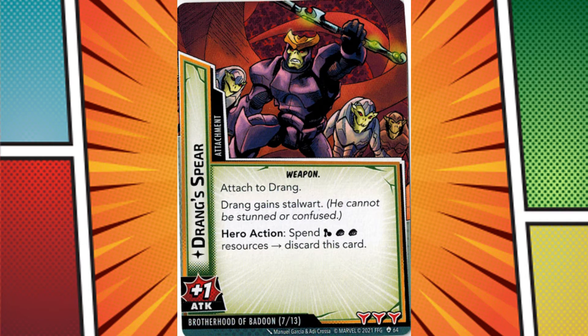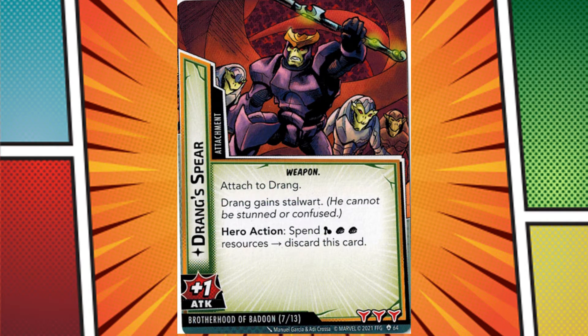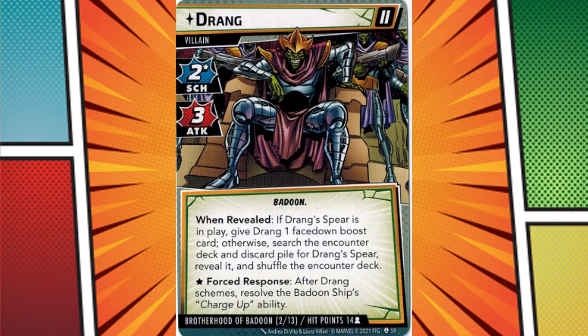His scenario also utilizes the Milano, allowing you to remove threat from the main scheme with it, and in a later stage attack minions with it as his fleet invades the planet — a decision point players must always think about. Several cards in his deck interact with the Badoon ship, such as Badoon Engineers and Bombardment, and Drang himself can be pretty nasty when equipped with his spear. The overall feeling of the scenario is that you're fighting off an army of invaders, and it feels pretty great. Drang is a well-designed and fun encounter, and is definitely the one you should start with after picking up Galaxy's Most Wanted.